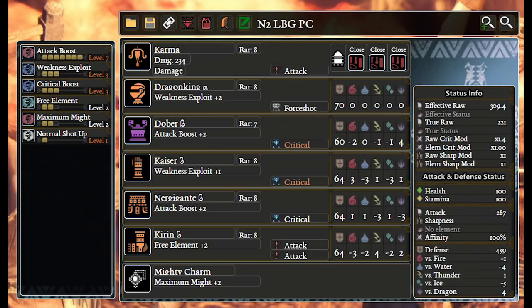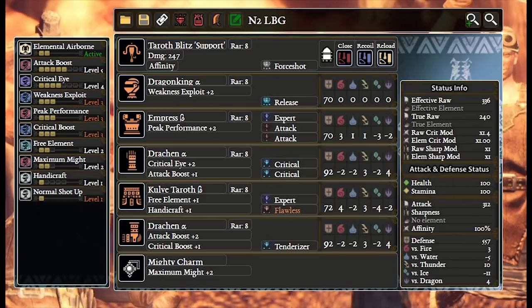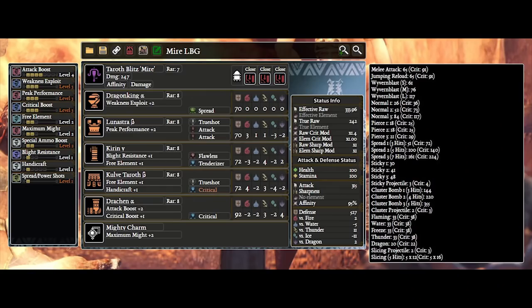Ballistics on pierce is mandatory and it can be used on normals if you don't have anything better. For elemental: elemental attack 3, weakness exploit, critical element, spare shot, maximum might, crit eye — just focus on crit.